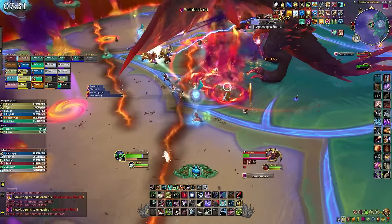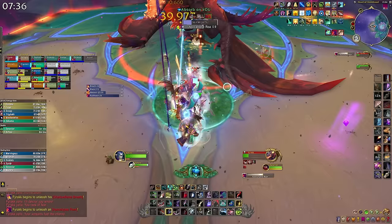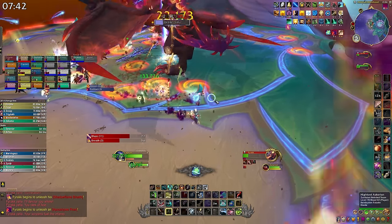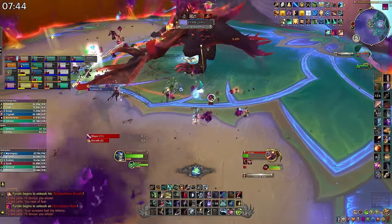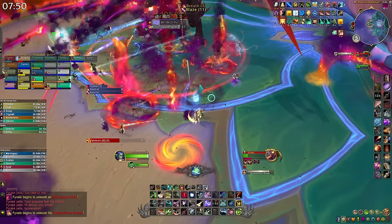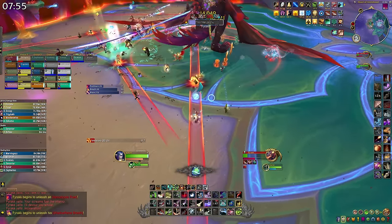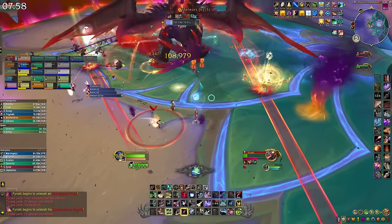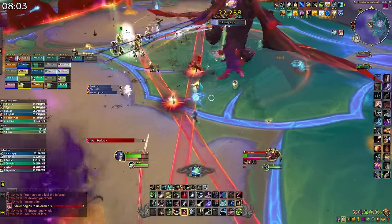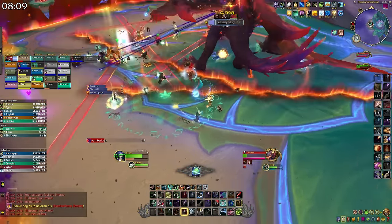The real trick to getting your four set quickly is to actually hold onto your catalyst charges and gear tokens and wait to see what other pieces of tier gear you might come across, especially if you're doing more of these other activities. Because you get to choose which piece of gear you use your charge on and which piece of gear you trade your tokens in for, while other sources are totally random, you're going to want to keep the controllable sources until the last piece or pieces of gear. For example, if you use your catalyst charge on a pair of gloves and then you go into the raid, you might win a tier pair of gloves, and two pieces of the same slot doesn't really help you.